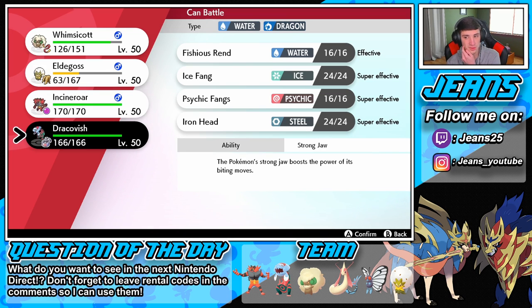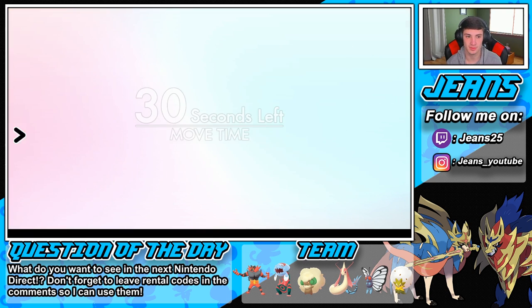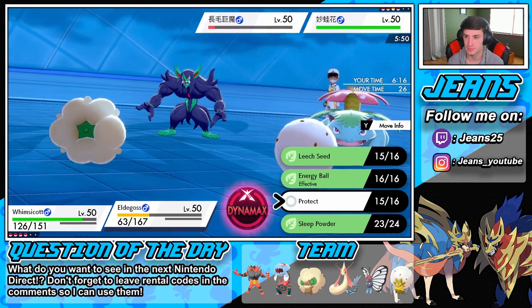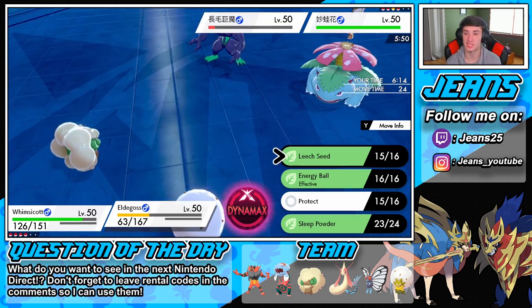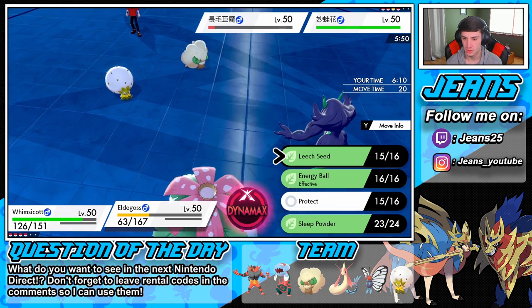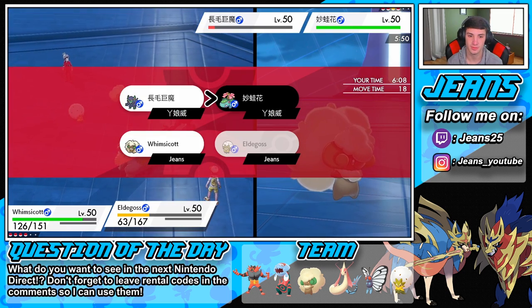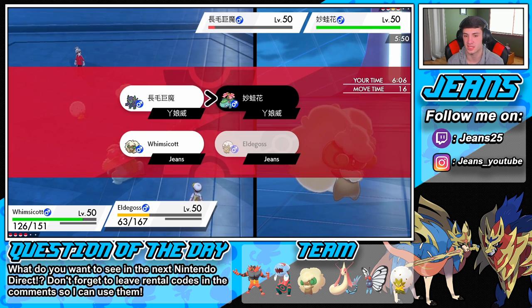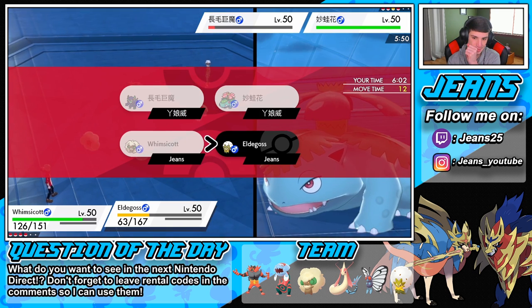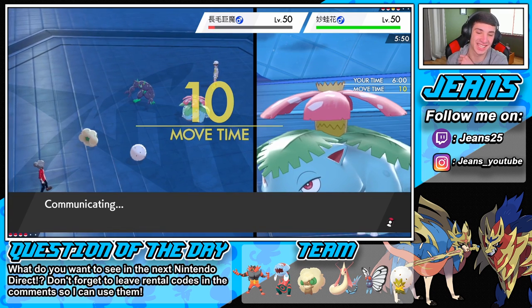I could go Incineroar as well but I see a Sludge Bomb coming out. Let me just take this one and give him all the Speed Drop. Then eventually go into the next play and try to set up another Leech Seed. That thing's dead — let's go for the Double Protect! If we land this this will be hilarious. I'm going for Double Protect!